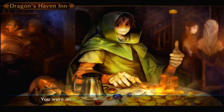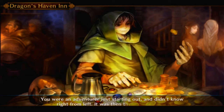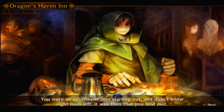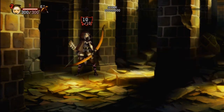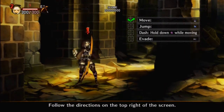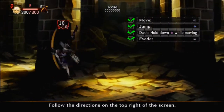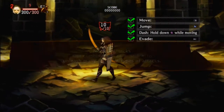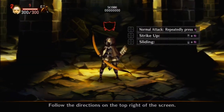You were an adventurer just starting out and didn't know right from left. It was then that you first met... Beginning basic tutorial. Basic movement: move with the left stick, jump with X, dash by holding square while moving, evade with R1. Normal attacks use combinations of square and the left stick to unleash many different types of attacks.